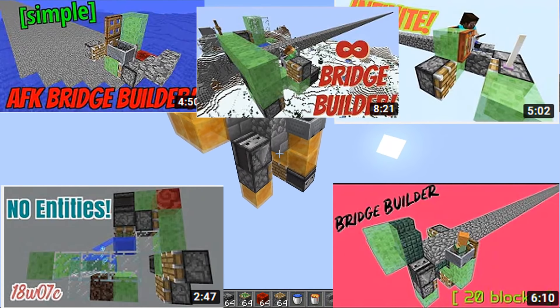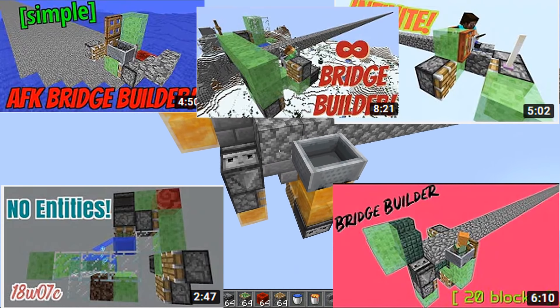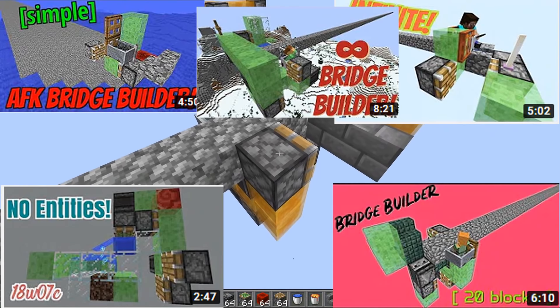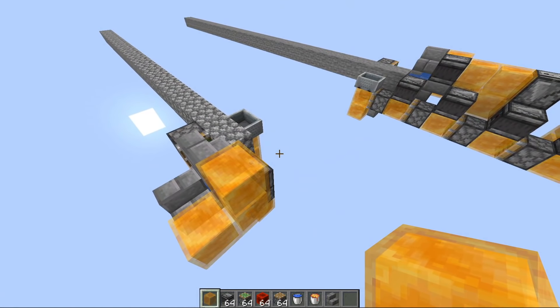I actually designed quite a few different types of flying stone generators. Some of the first ones I came up with were using the Frost Walking on entities trick to make it fly through the air. But when they introduced waterlogging, I found a way to move water using flying machines, even in the early snapshots. You can find links to all the videos I talk about in the description.